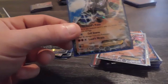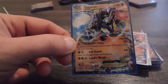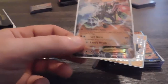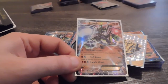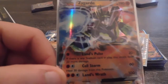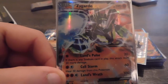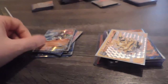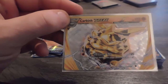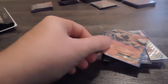I have two of these Zygarde EX cards. Zygarde always looks like a Power Ranger or something — you know when the Power Rangers have a bad guy? He looks like a Power Rangers bad guy, like whenever they grow real tall and they all jump in their suits. It just looks like he's a bad guy.